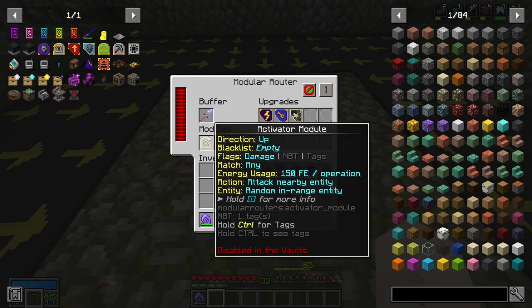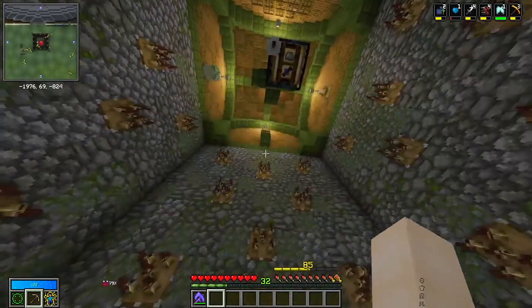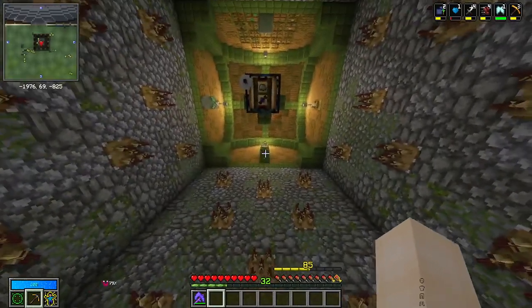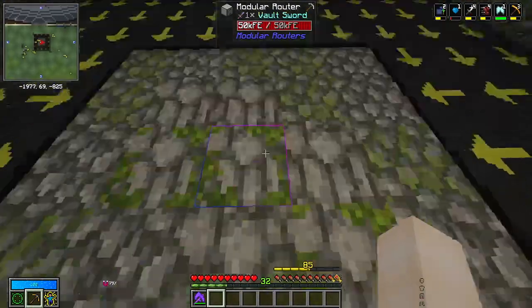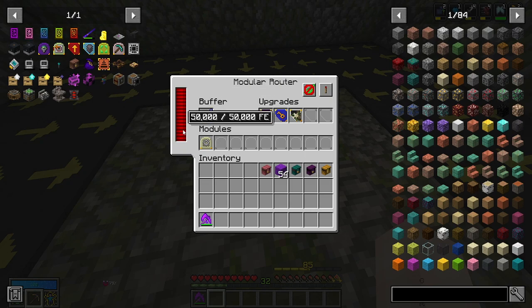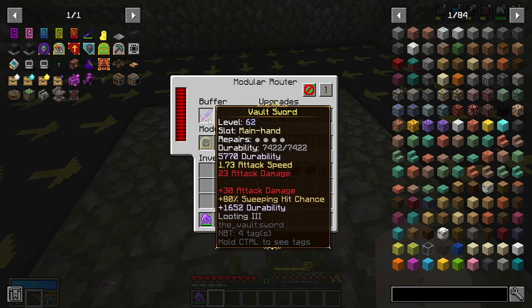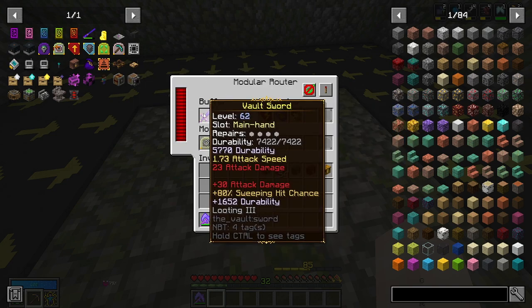The way the activator module works is it needs power to attack nearby entities. We have a modular router up top with our ender cell for power that sends power down to these five modular routers — that is why we need the energy upgrade. We use the security upgrade purely to make the vault swords work. If you do not have a security upgrade you would have to use vanilla swords, which are not as strong and also take durability damage in the modular routers, meaning you'd have to constantly replace them.